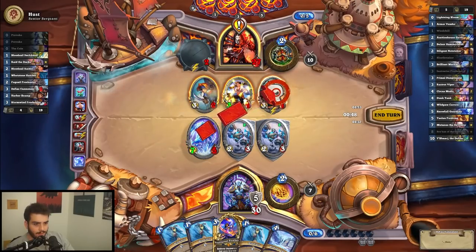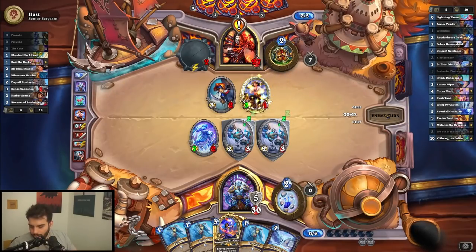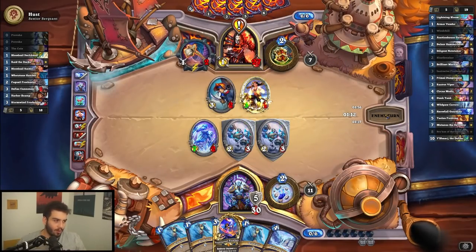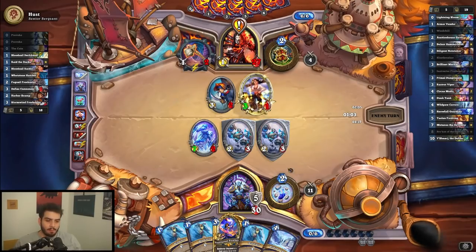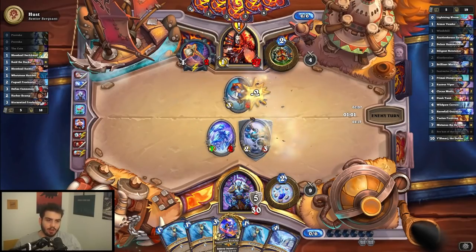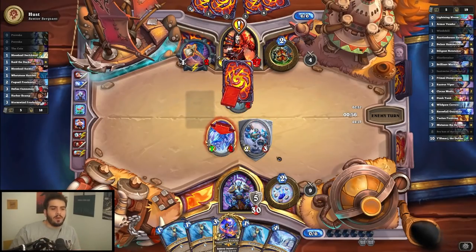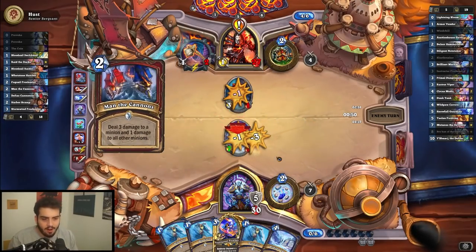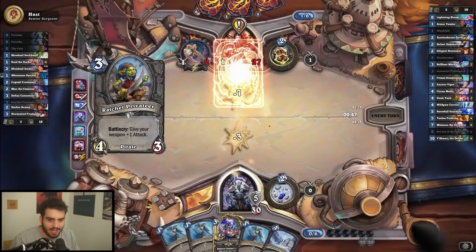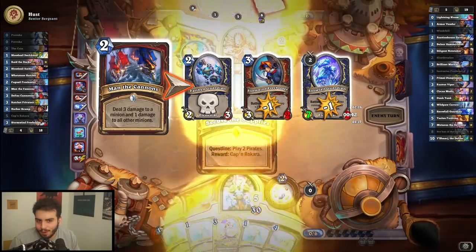Everything we got — Brann! We do this, we summon two two-threes, and then we kill probably this guy. Sorry, my cat is trying to wrestle her way up here and I do not want her up here — she's so hairy. Anyway, what do we got from the warrior side? We had a pretty good turn. Wow, I actually will probably play that too because that's insane. He's gonna trade both of these in like a bunch of clowns. I guess he doesn't want to take seven damage.